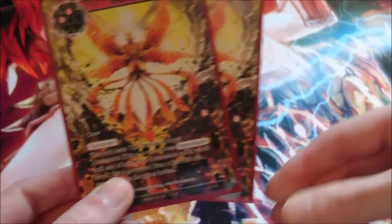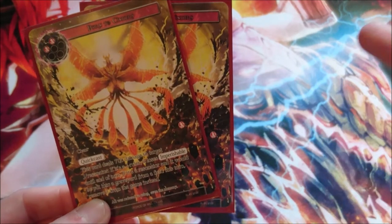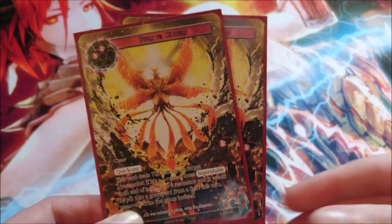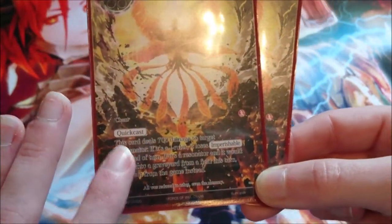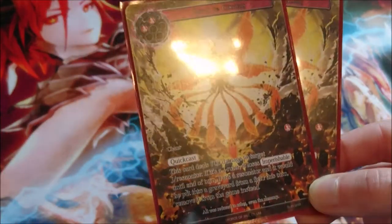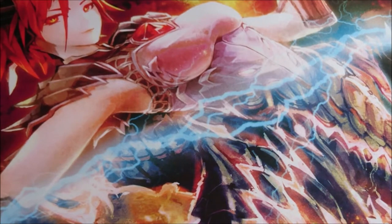Next we have two copies of Burn to Cinders. I would have liked to run more — maybe a playset — because I desperately needed this card at certain points to deal with Abdul. Sadly it doesn't have remnant, and against the Fox running Seal of Wind and Light it kept getting cancelled. It was super useful for dealing with Abduls and picking off annoying things like Tsukuyomi Noble, though I kind of wish I'd run more copies.